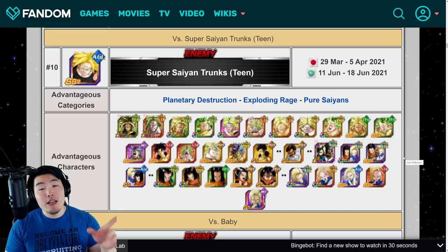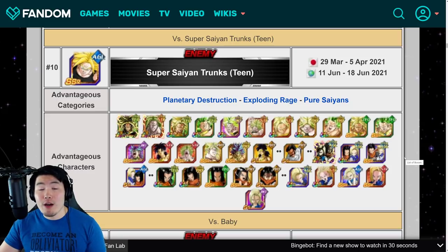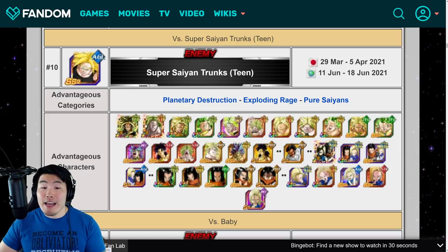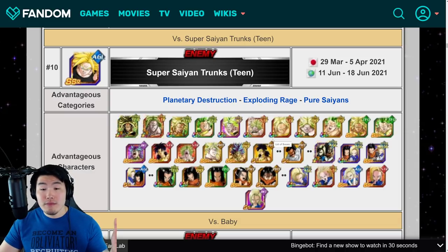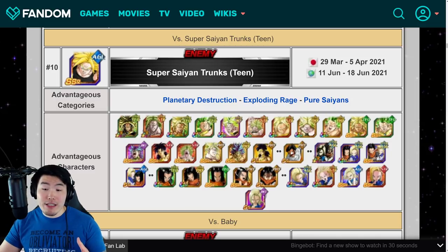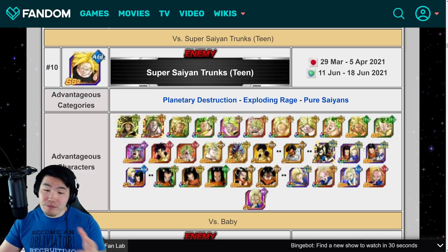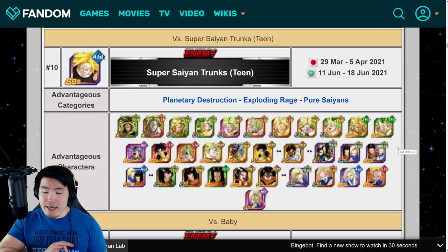So in terms of the Chain Battle, as I said, dropping on June 11th, which is tomorrow in about 24 hours. The advantageous categories are Planetary Destruction, Exploding Rage, and Pure Saiyans. The advantageous characters are Brolys — except for the Dragon Ball Super Broly, so all the Dragon Ball Z Brolys — and then on top of that, we have Paragus and also some Android 17s and 18s.